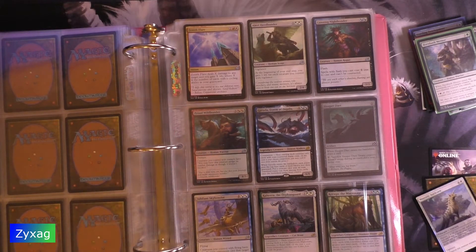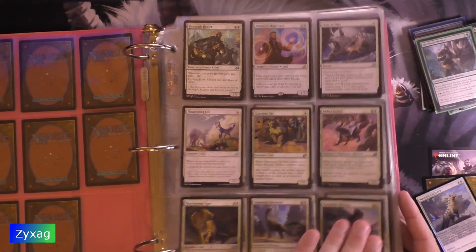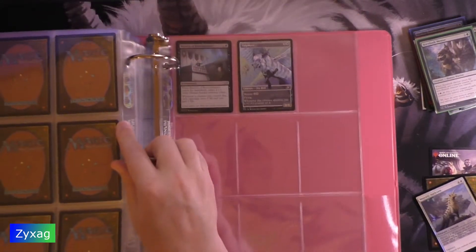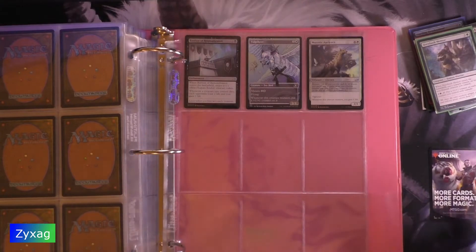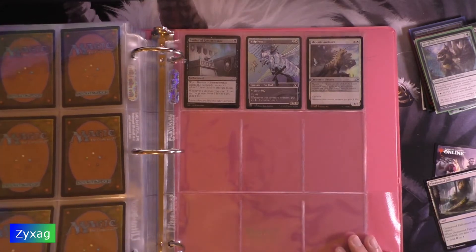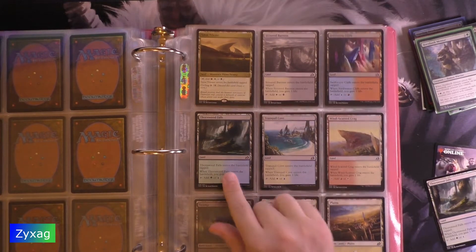For the foil, we've got Majestic Oricorn. Foil commons are not terrible, but eh. For the land, we've got Thornwood Falls.